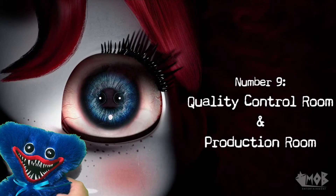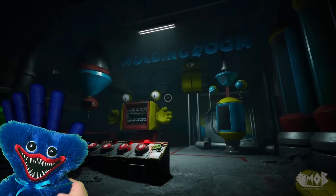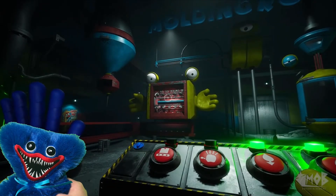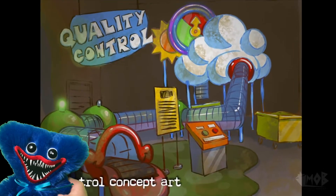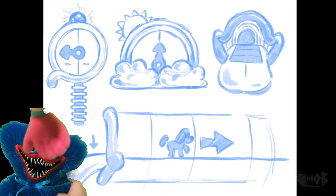Number 9: The quality control room and the production room. In Chapter 2, before entering Musical Memory, you take a detour to the molding room where you create the green electric hand. In an early version of the chapter, every game you visited was going to be paired with a factory room similar to the molding room. Wacka-Wagi had the production room and Statues had the quality control room. These rooms were never implemented and were scrapped during the concept phase for feeling unnecessary.